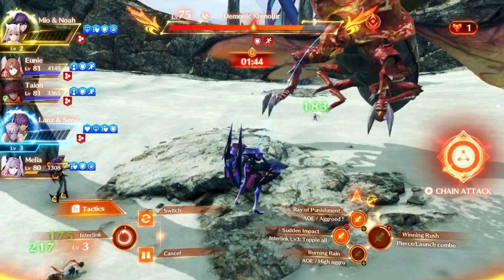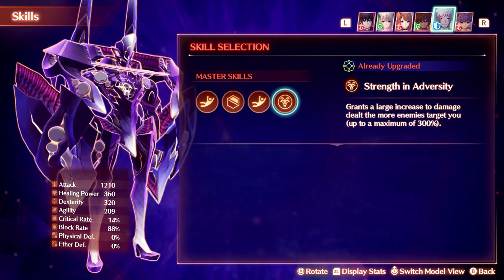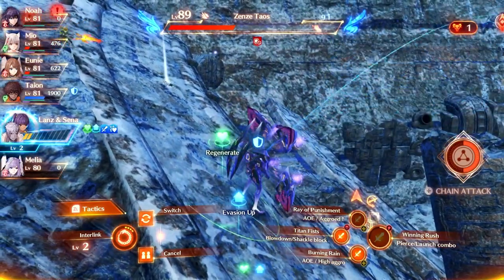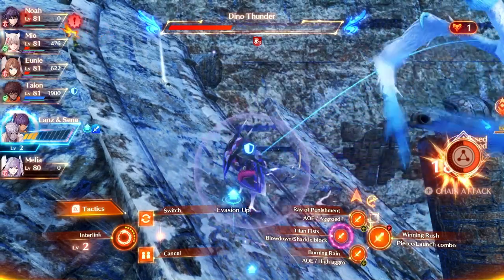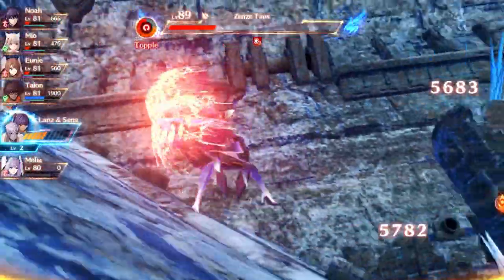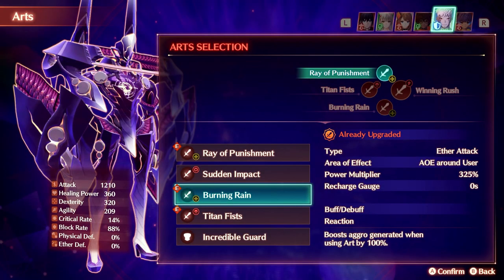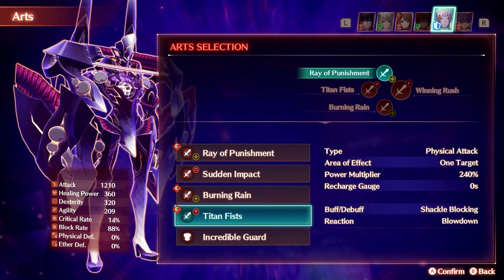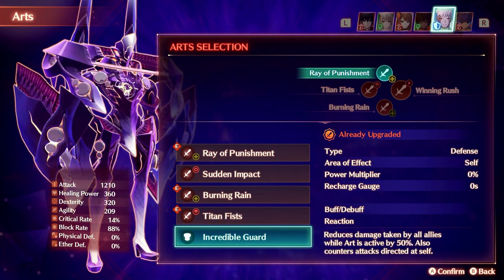Next up is Lanz, and his form is one of the more situational ones. This is mainly due to his skill Strength and Adversity, which increases his damage based on how many enemies are targeting him. From experience, it can sometimes be a challenge to get the enemies to target you, especially when there are more defenders on the team. That's why it's imperative that you use Lanz as a defender, as the bonus aggro when you interlink is crucial to make this form work well. Burning Rain is also a must, being an AoE attack that boosts aggro, and pairing that with Ray of Punishment allows you to deal out the damage. I personally like to use Titan Fist as my final art, as Shackle Block is a great effect and the art deals good single target damage, but Incredible Guard is also very good when used in the right circumstances, especially against super bosses.